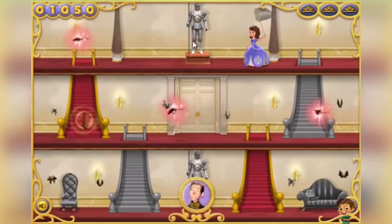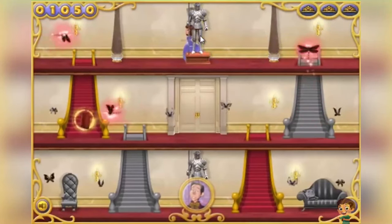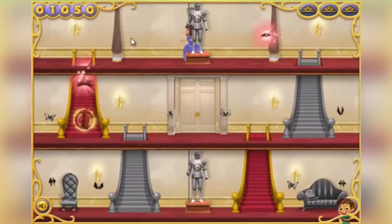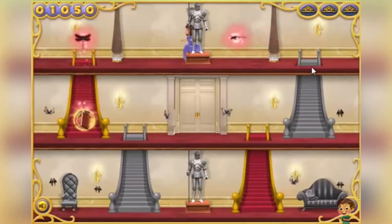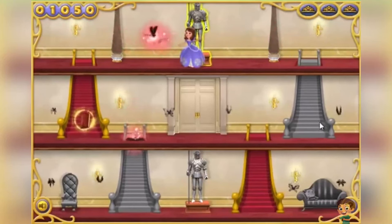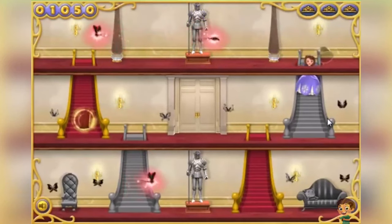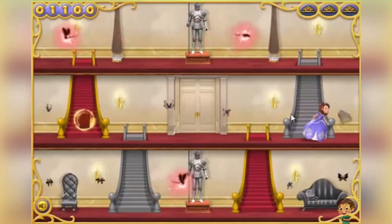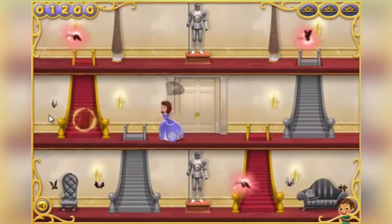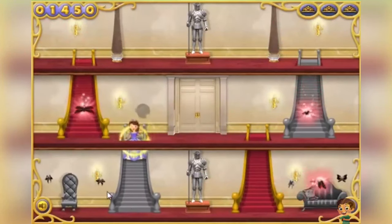We should really pick up Mr. Cedric's spellbook to help protect us from the dragonflies! Now we're protected from those dragonflies for a little while!